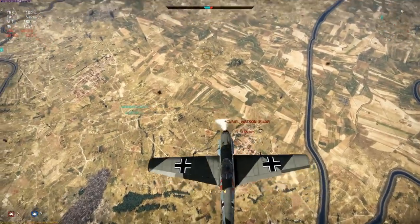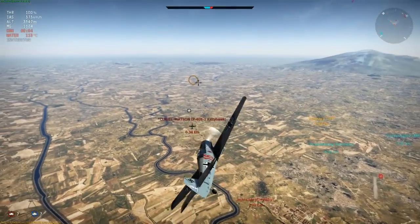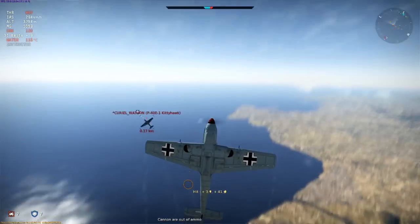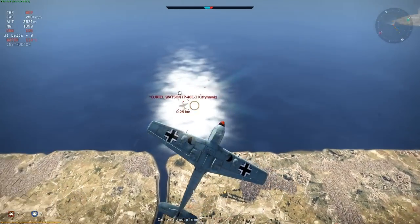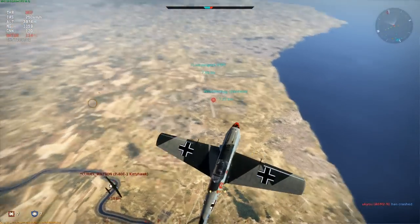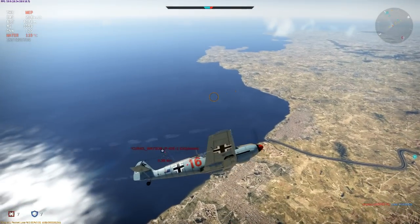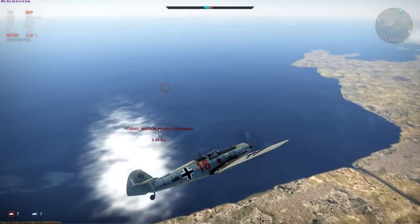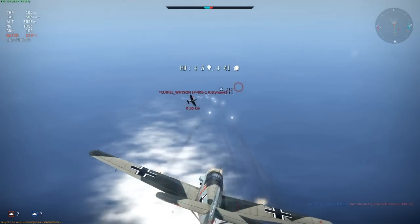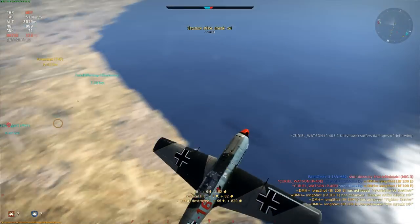In the meantime this P-40 is proving tough to kill, as they often do. It's one of the few American fighters in this game to have a realistic damage model — in real life it was a strongly built plane that could absorb a lot of punishment, and it's the same in War Thunder too. I make a bit of a mistake here, accidentally crossing its path and giving him a chance to light me up, but fortunately he chose not to fire. That will be the last chance he gets as now he's out of speed and out of options. Well I hope you've enjoyed the video — until the next one, I'll see you in the skies.